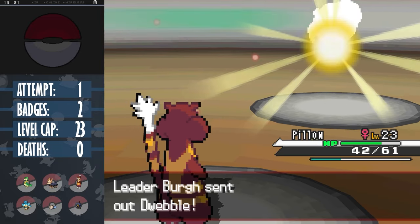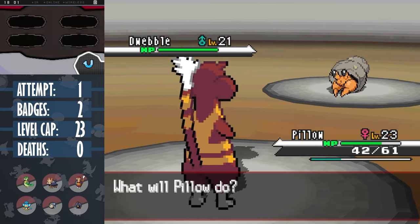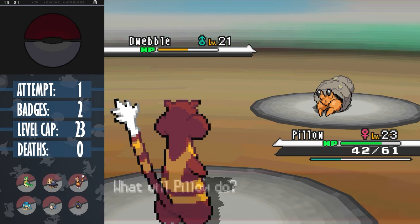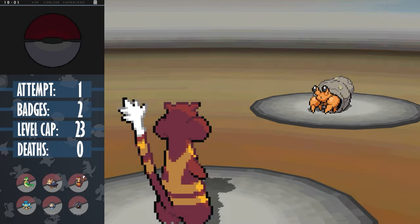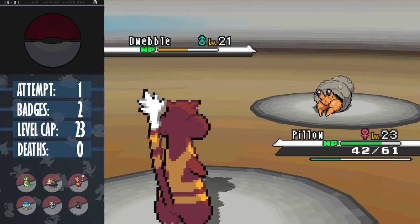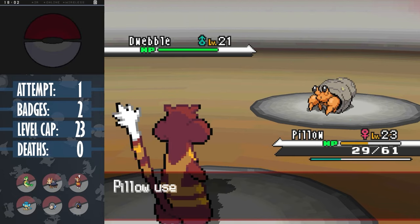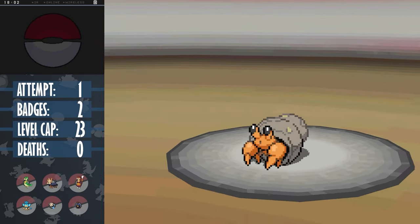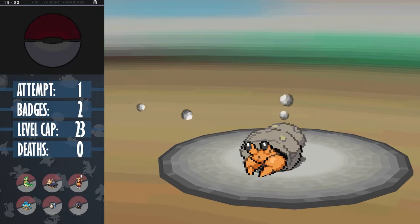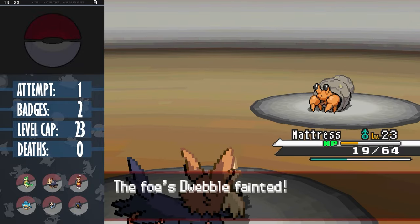That was honestly the Pokemon I was most scared of, and we made it through with no deaths. But we still have Dwebble left, and my best Pokemon have already taken some damage having used up the berries. It's fairly defensive, so I use Super Fang instead, which always does half of the opponent's current HP - a normal move but set damage, so not affected by STAB. Burgh wastes a turn using Sand Attack, negated by Pillow's ability. Crunch wasn't quite enough for a kill, so Burgh uses a Hyper Potion - why does he have one this early? Pillow can stay in long enough to bring it below half again, and then we can bring out Mattress to clean up. That's the third badge.